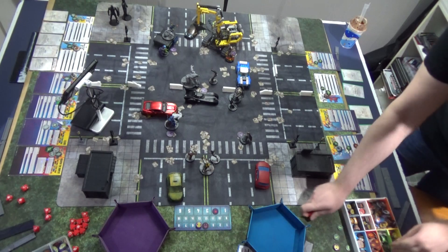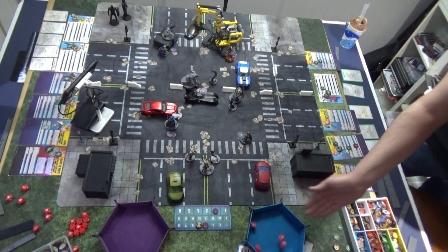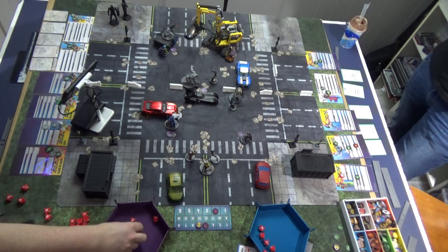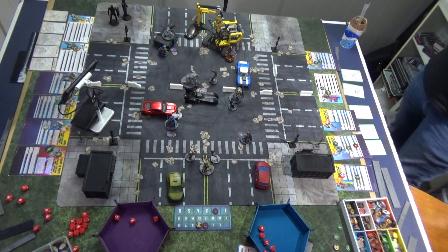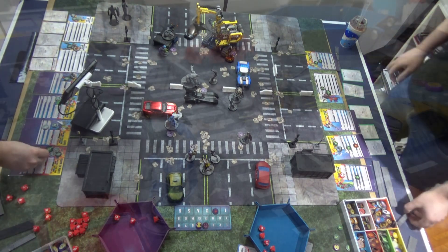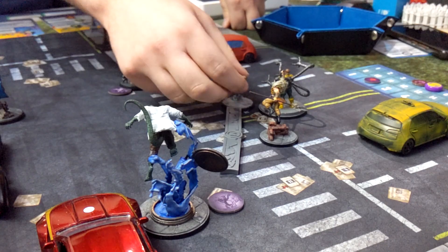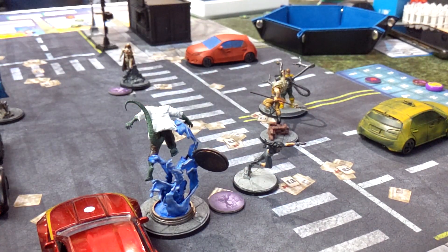We'll do two for Claw Rush — six dice this time with pierce on wild and a medium advance afterwards. Two with a pierce — I re-roll and get it, so you just take one. No power. I'll have her move onto the point. That's it for X-23.